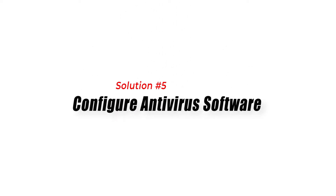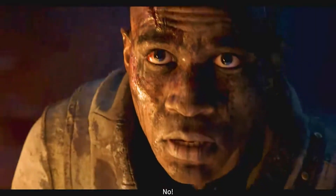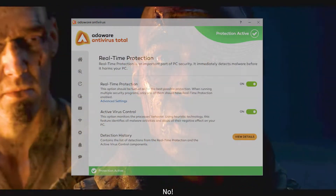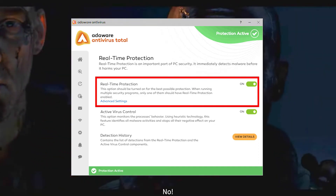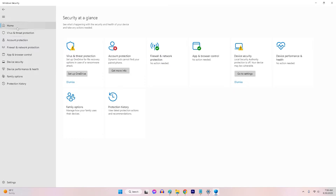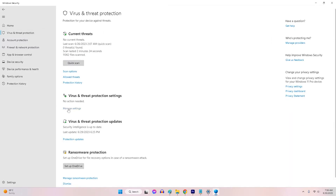Solution 5: Configure Antivirus Software. Configuring antivirus software can help fix high CPU usage issues in Diablo 4. Antivirus programs perform real-time scanning, which can consume substantial system resources when constantly monitoring game files.